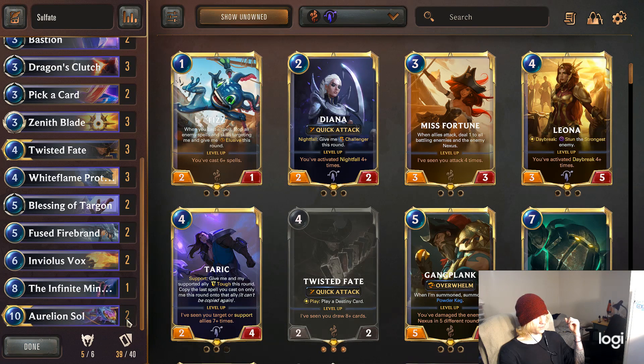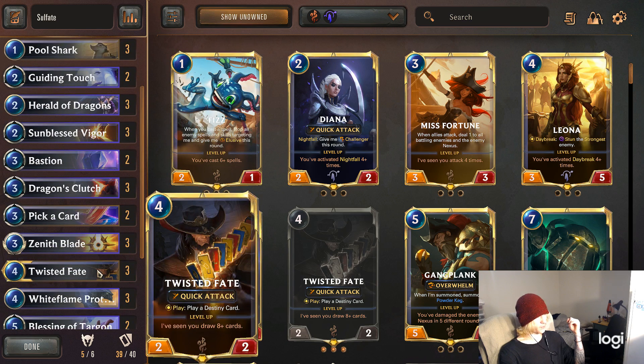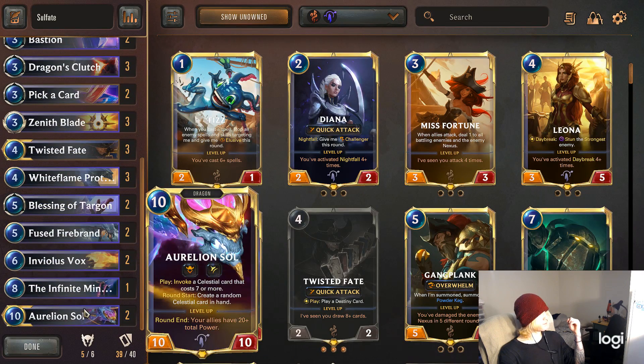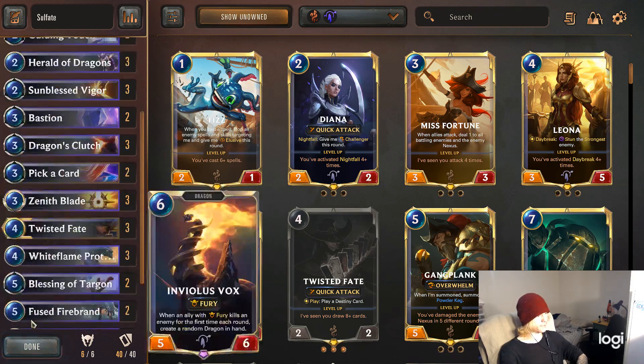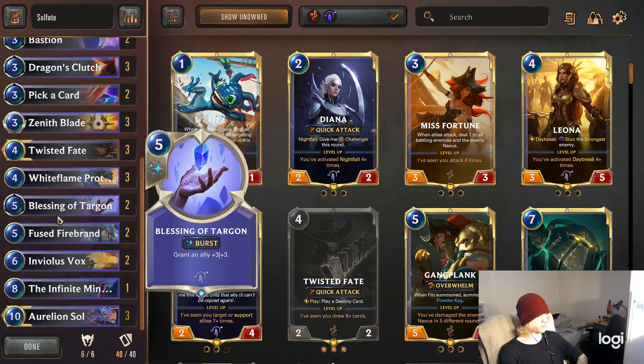Chances could be had though because I have had three Zenith Blades in hand, which is horrible because then you can't use its daybreak effect at all. But it's still useful for the preemptive healing or health buff, and Overwhelm on Aurelion Sol — I mean normally GG anyways, but you know what I mean.